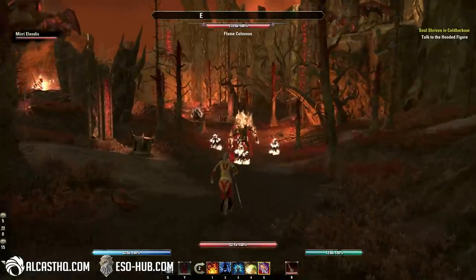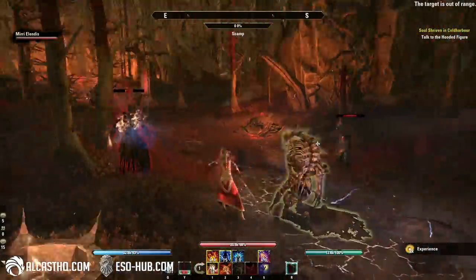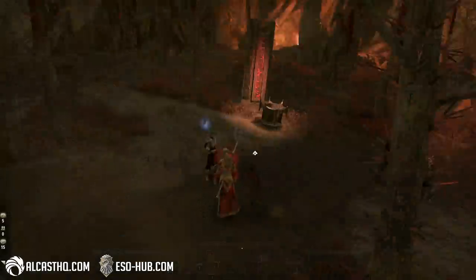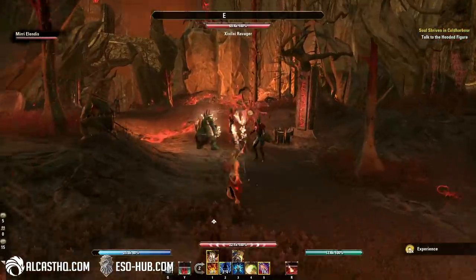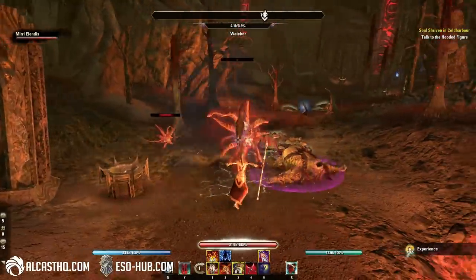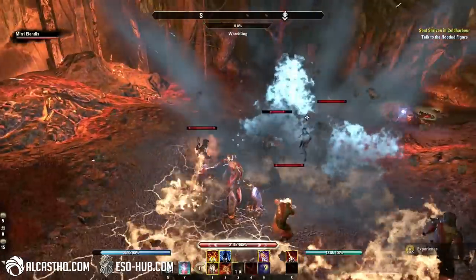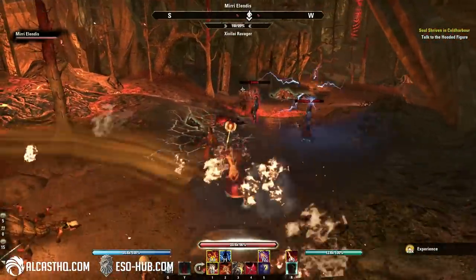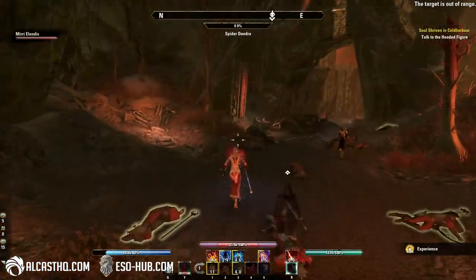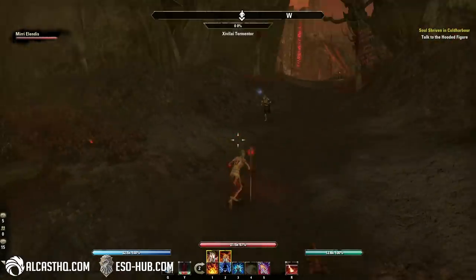The companions have a like and dislike system — the Rapport system. If she really dislikes you, she might actually randomly despawn because she pretty much hates you. But it will take a long time to get there. Out of the two companions, I do prefer Mirri, simply because she has the better ranged abilities.